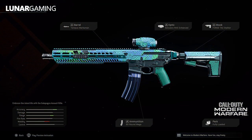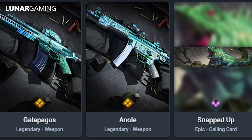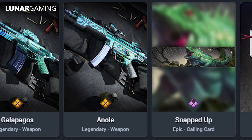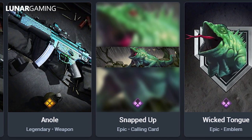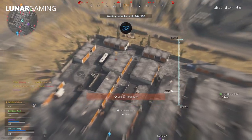You can also go wild with the Poison Dart Weapon Blueprint Bundle featuring the Galapagos and the Anole. Both weapons focus on dart-like control and accuracy so you can hit the bullseye of your target. The bundle also includes a calling card and an animated emblem.